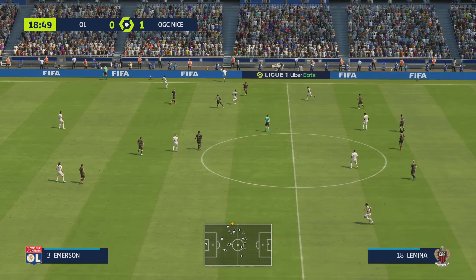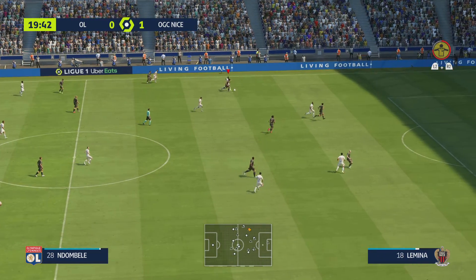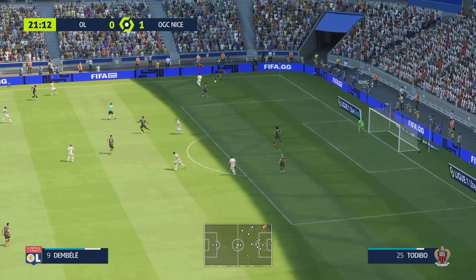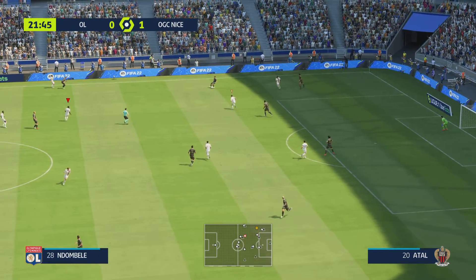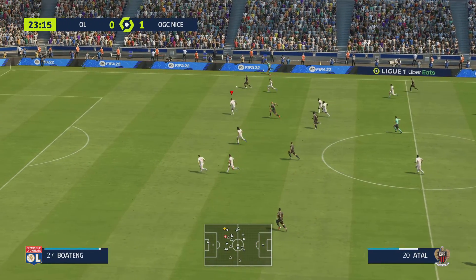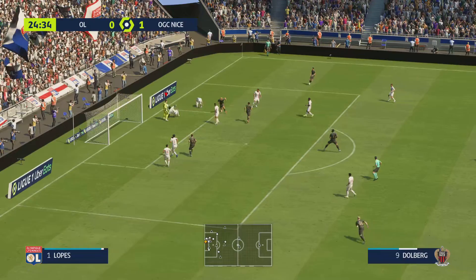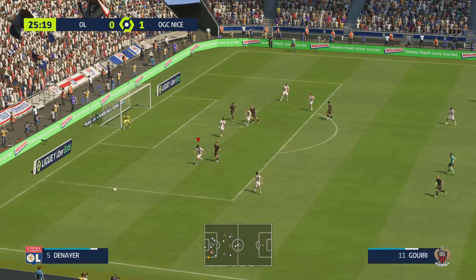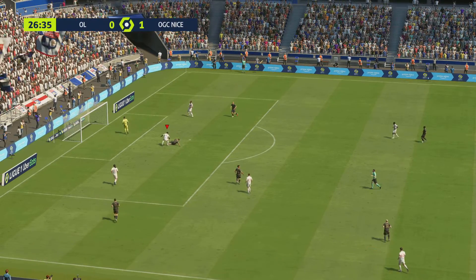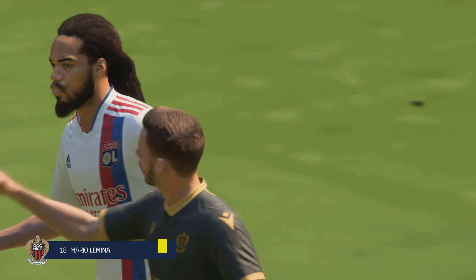Splendid tackle and a throw-in coming up. The referee playing advantage here — well he could really get at the opposition, but they dealt with the threat posed. He's got plenty of space on the flank — a cross could be useful, but it's too close to the goalkeeper to really pose a threat. He must finish! Oh, not to be — that would have put them well on their way. Stuart: that could prove to be a big miss, he surely has to score there.